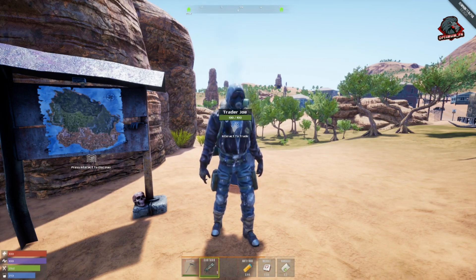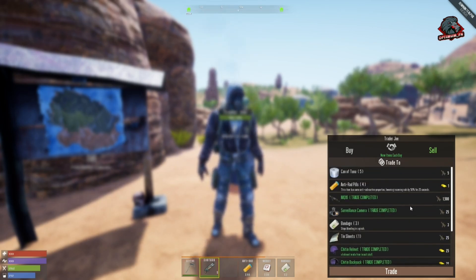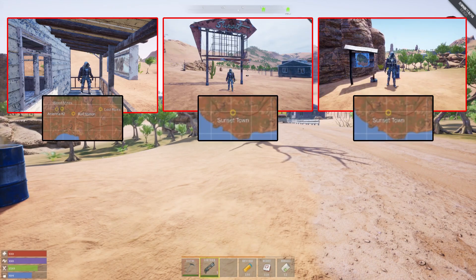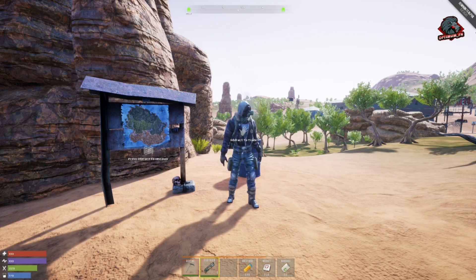At the second Sunset location, his inventory has changed again — he has a lot more things to sell today than he did the day before. His inventory changes on a daily basis and is all RNG. There are six different locations in the desert where Trader Joe can spawn: the rail station, Sunset Town one and two, KLF Diner one and two, and Ghost Town. These are the current locations but they may change in the future.